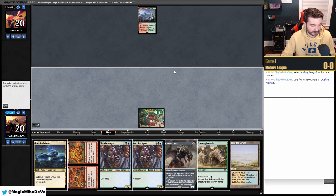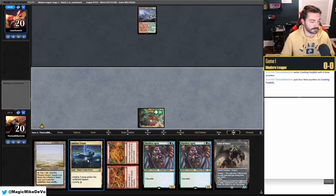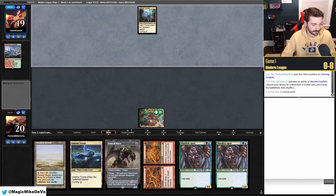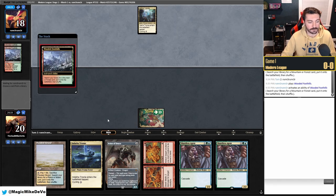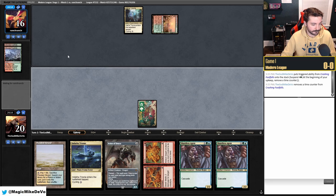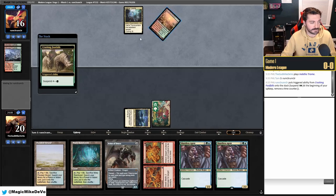We play our Forest and suspend Footfalls. Turn two we have a lot of options. Opponent gets Cathari Triome — looks like the mirror. We'll see how this mirror matchup goes with this version versus the typical version. They shock in a Stomping Ground and suspend their own Footfalls, so they're not Icing us.